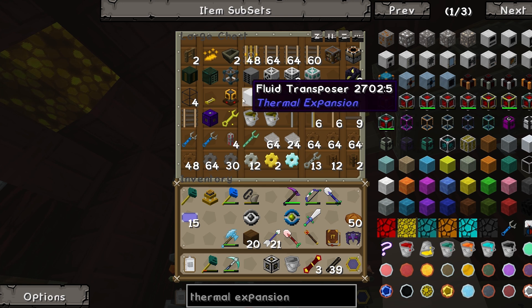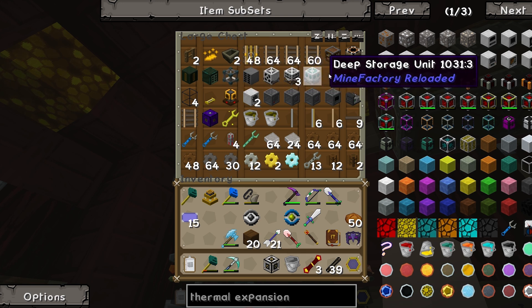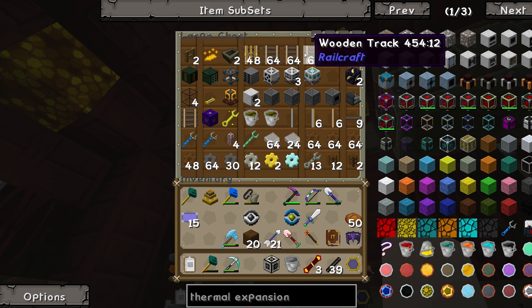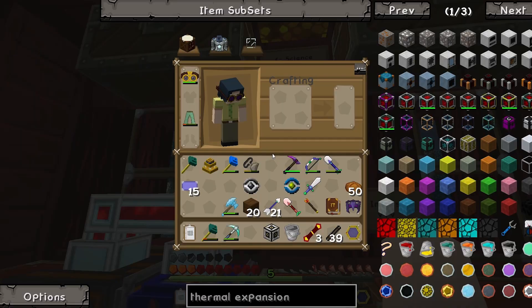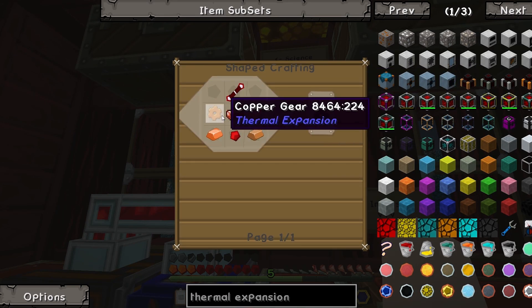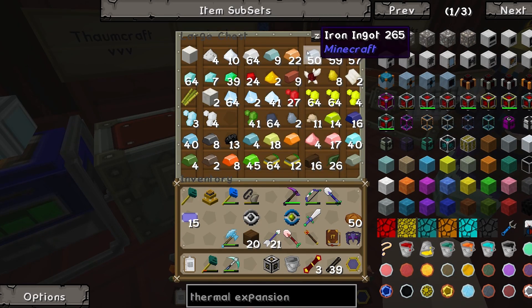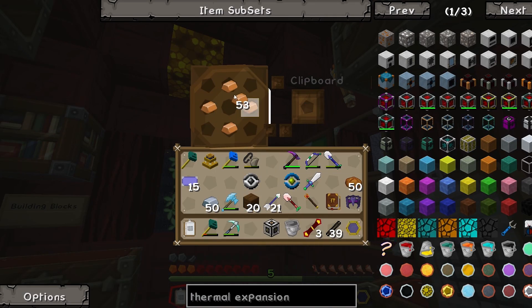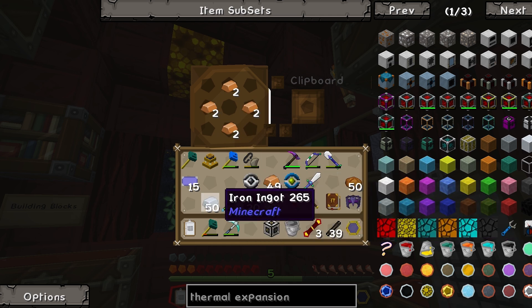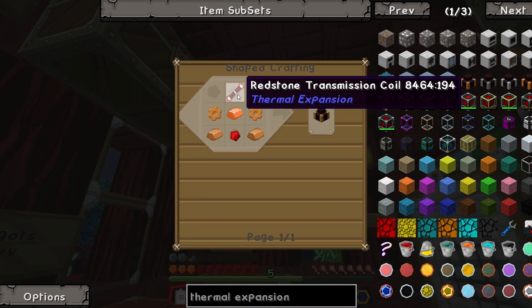Fluid transposer - no. Dimensional transceiver - no. Deployer, automatic dictionary converter - no, we've already got one of those out. They're completely redundant, apart from for steam, like copper and things you need. Oh, don't bring this thing out - we don't need this out. It's cool though! Yeah but we don't need it. Don't say 'but it's cool' - I think it's pretty naff.